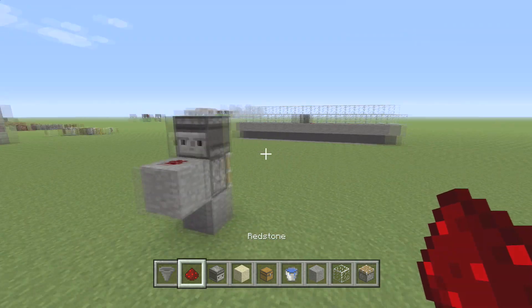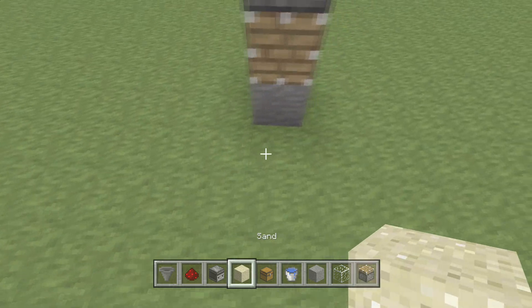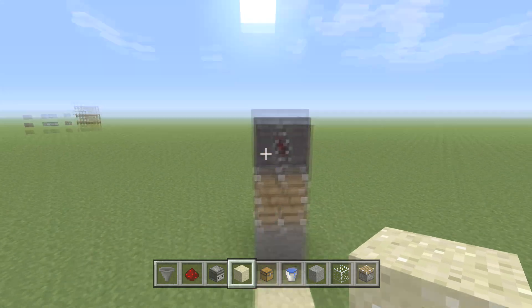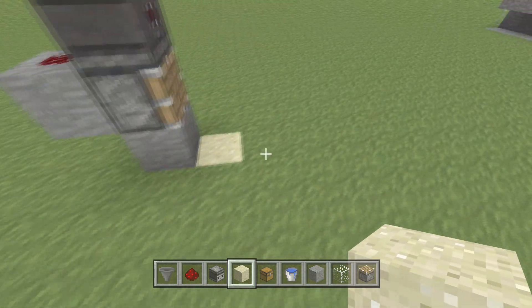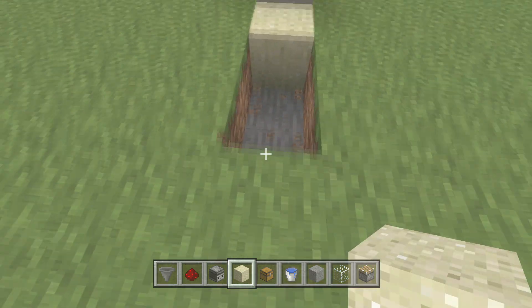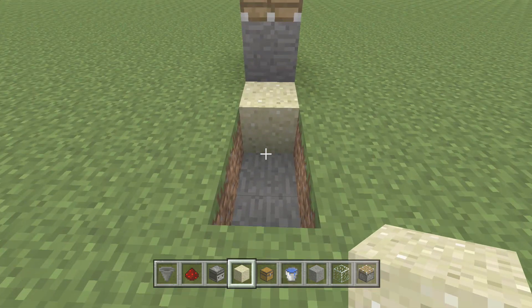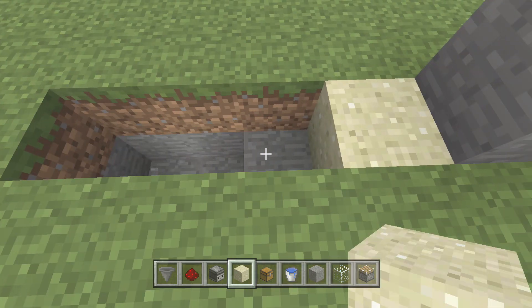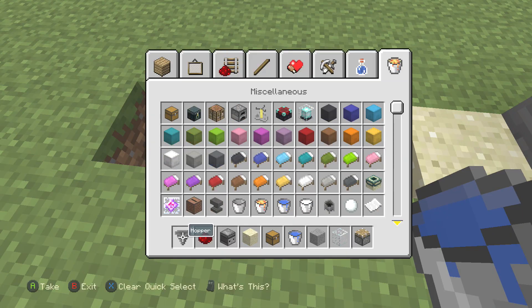So if you wanted to make this just one, you literally have your farm right here. You could just put it right here and this farm will work, and once the sugarcane gets up there it'll drop down into the hopper. So what we're gonna have is a hopper right here — this hopper is going to go from right there to here. So let's go ahead right here.